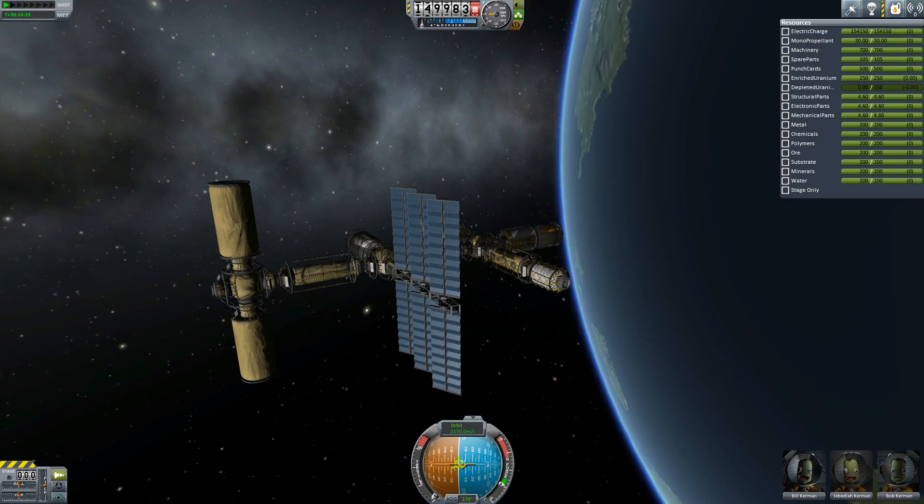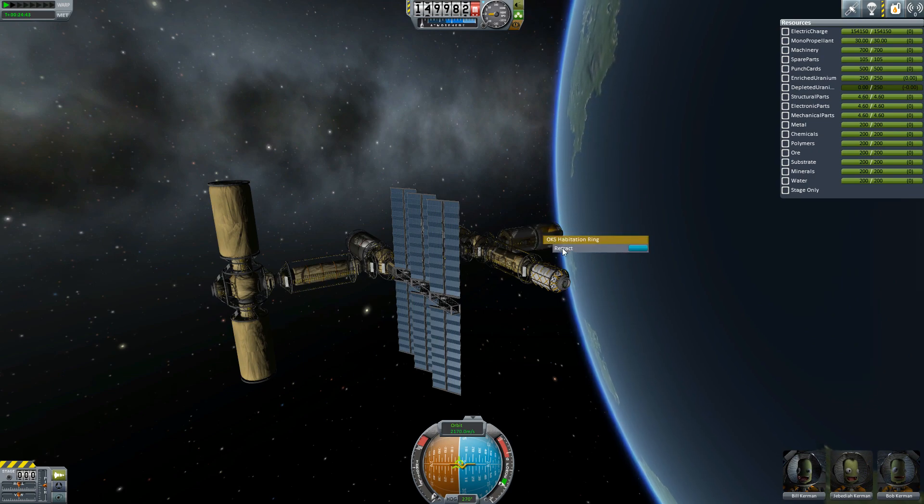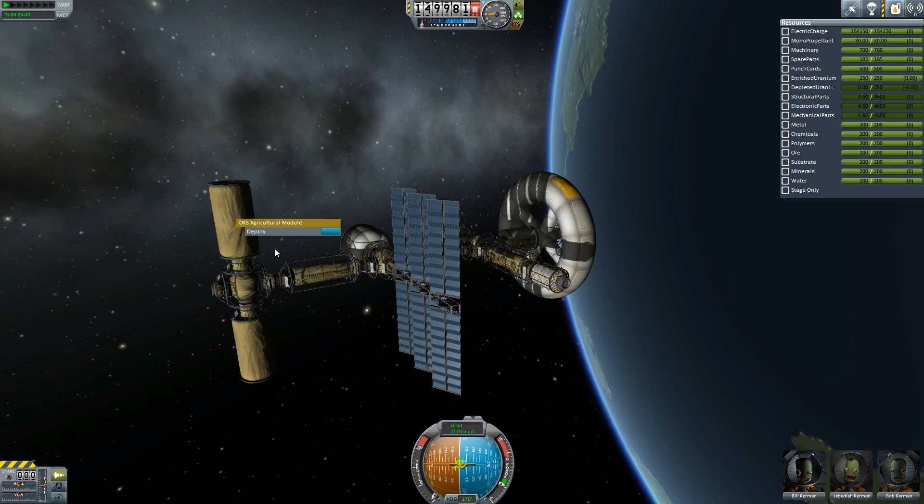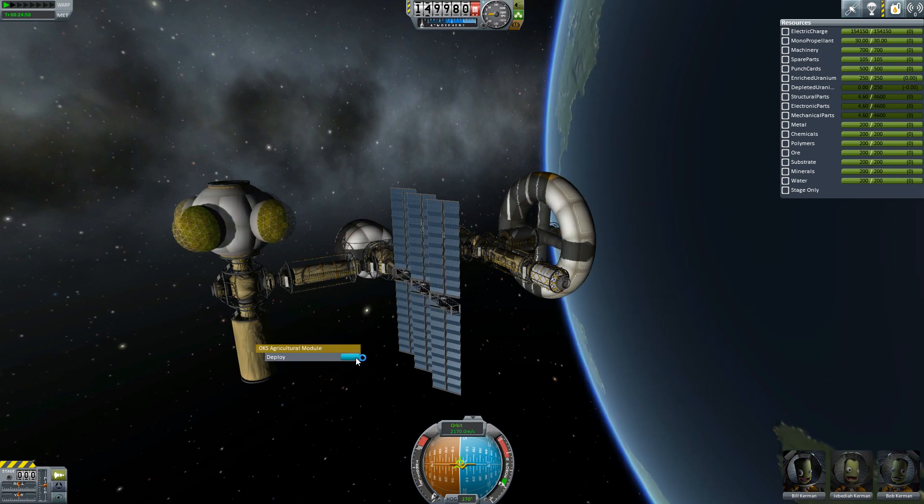Anyway, I'm going to try and give you an overview of MKS, which is more probably known as the USI Colonization System. It lets you build colonies in space or on the surface of another world, and to produce the materials to support your colonies.